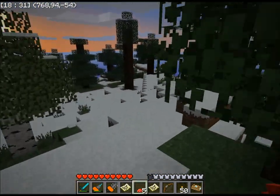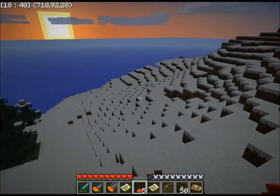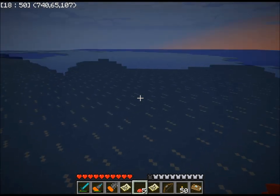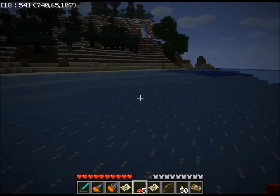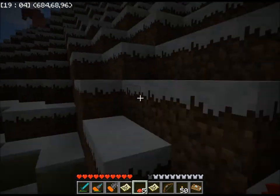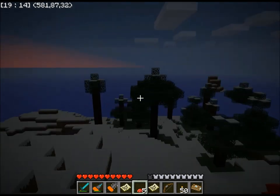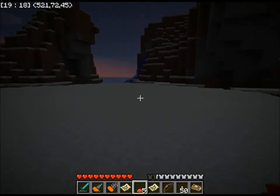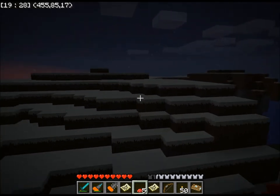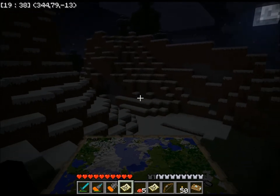I'm trying to find a good spot for the map. I got a little off course because I'm not sure exactly where I am. I found this big ice lake. I need to go that way to reach my spawn point, so let's backtrack a little bit. I was looking at my cartograph map and found a really good spot to make the map, but I don't seem to know where that is because I got a little off track. Now I know where I am.